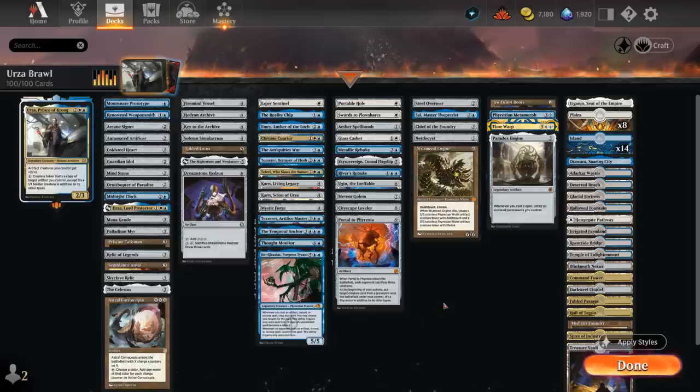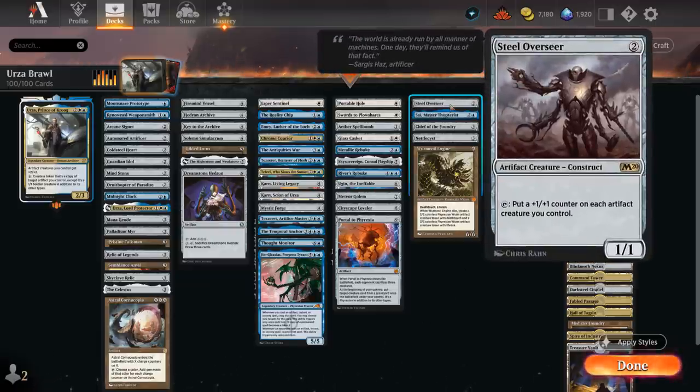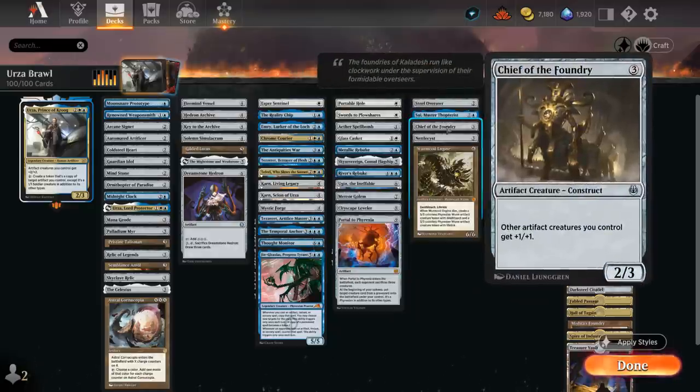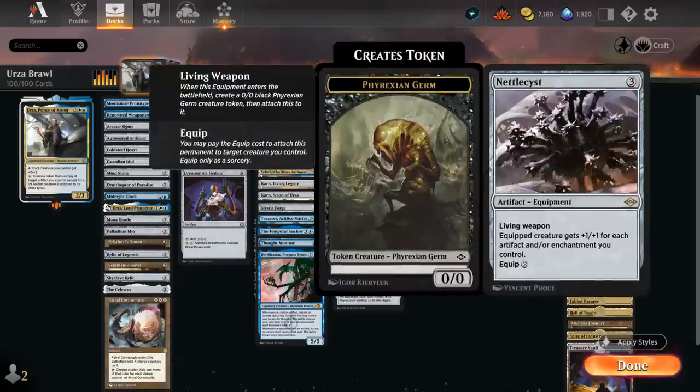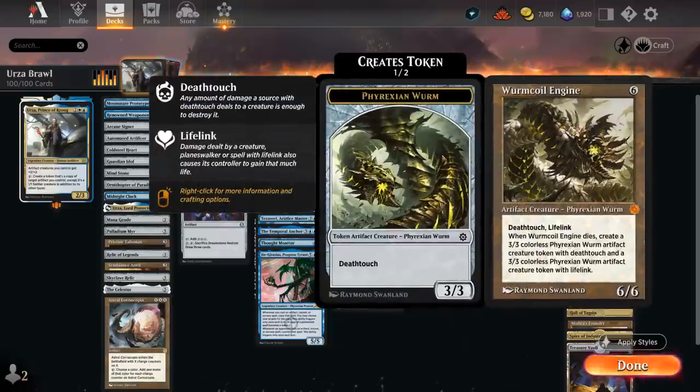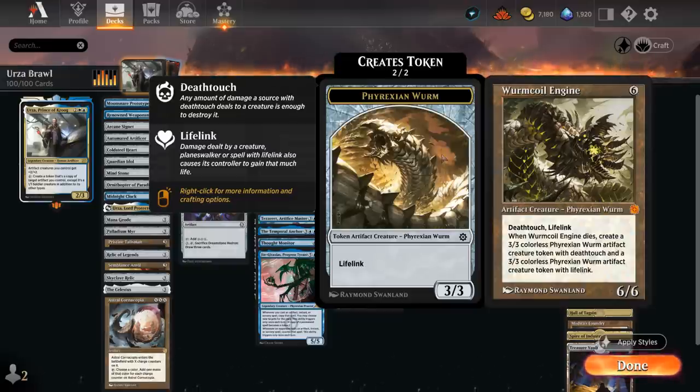The next category is creatures to help us end the game a little faster. Steel Overseer can put +1 counters on the entire team. Sai can make extra 1/1 Thopter tokens whenever we cast an artifact spell — good on offense and defense, and can sacrifice some artifacts to draw. Chief of the Foundry gives the team +1/+1, at least artifact creatures. There's Nettlecyst which grows with the number of artifacts and enchantments we control. And Wurmcoil Engine — a 6/6 with Deathtouch and Lifelink that leaves behind Lifelinking and Deathtouching tokens when it dies.